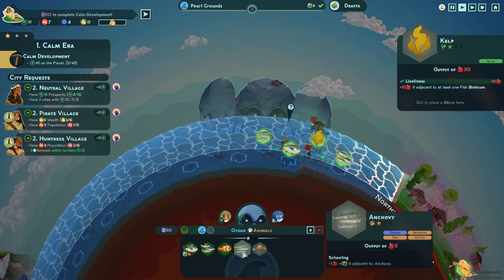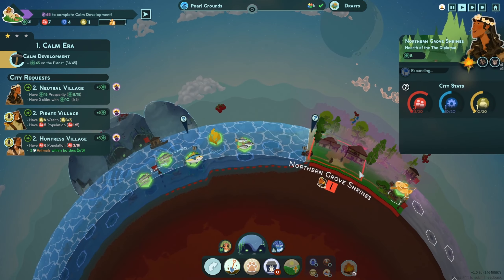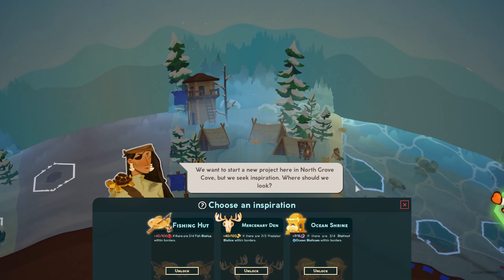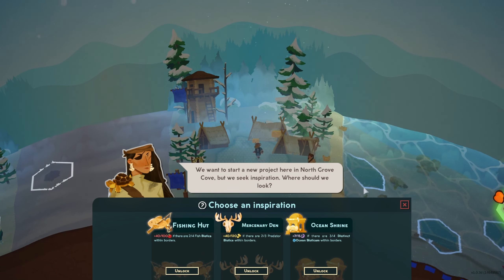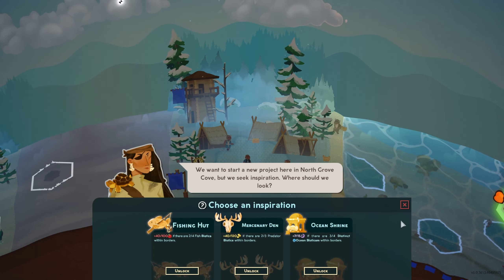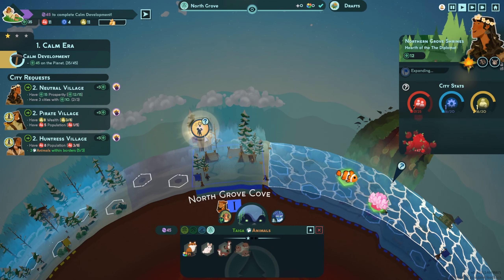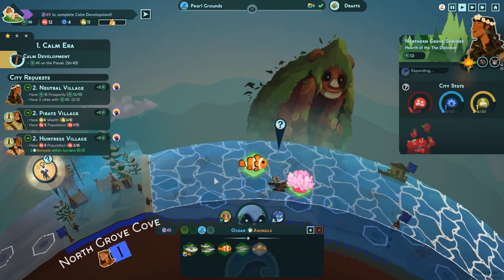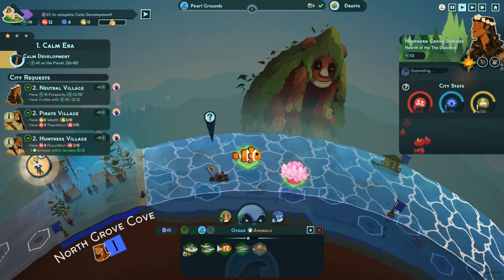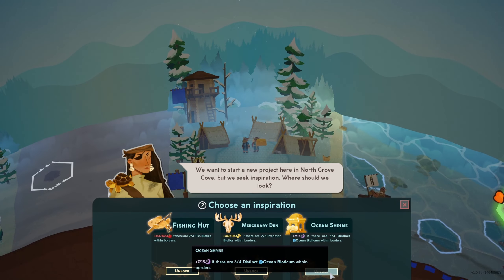I want to put another anchovy down just for the sake of it. They're expanding again — now more clownfish over here. What do they want? Ocean Shrine: if there are four distinct ocean bioticum within borders they get 15 mystery — that's really good, I'm going to take it. One concern is we won't have a whole lot of distinct stuff when I'm putting a bunch of clownfish down. The Fishing Hut would be easiest for 100 food, but the Ocean Shrine is most rewarding.